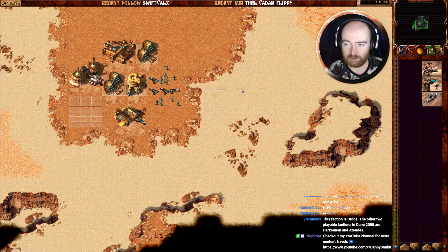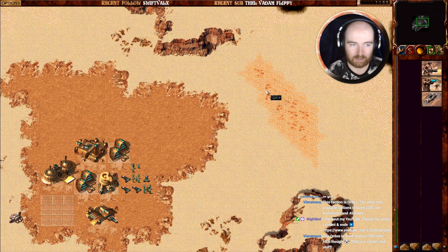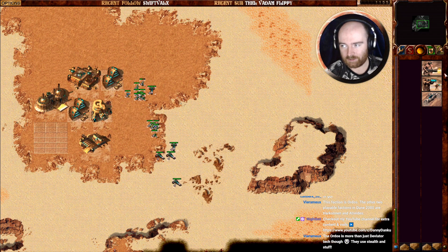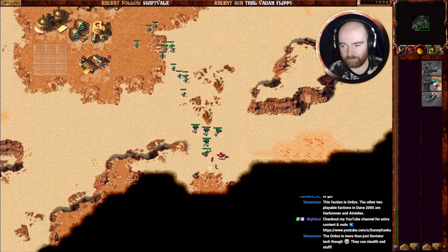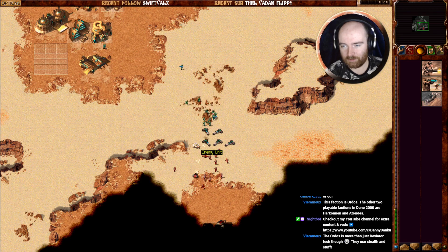There's this mechanic as well, if you're not familiar with Dune: you have these sandworms. If you have a vehicle on the sand and the sandworm walks over it, it'll eat it — it'll just vanish. And yeah, Ordos is more than just the brainwashing stuff. They do have invisible raiders and a couple of other cool tech things.